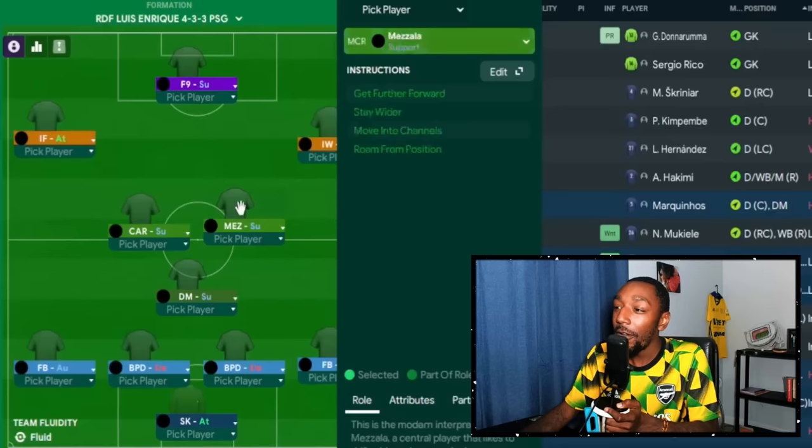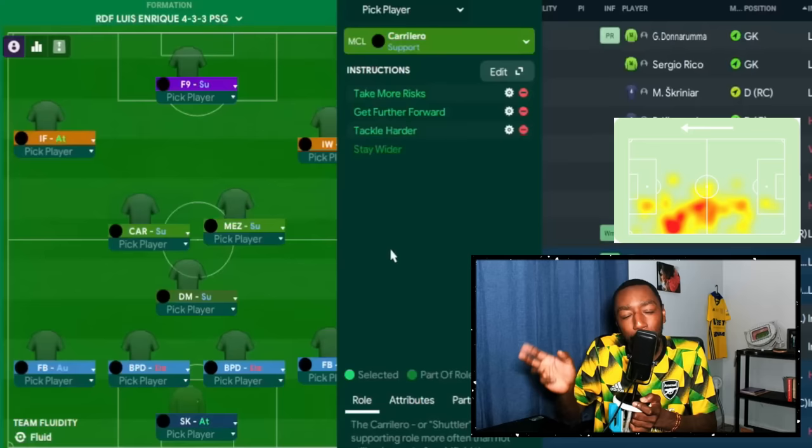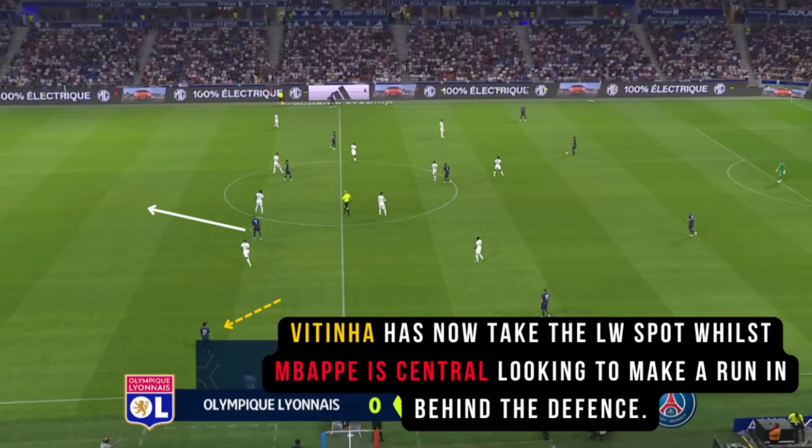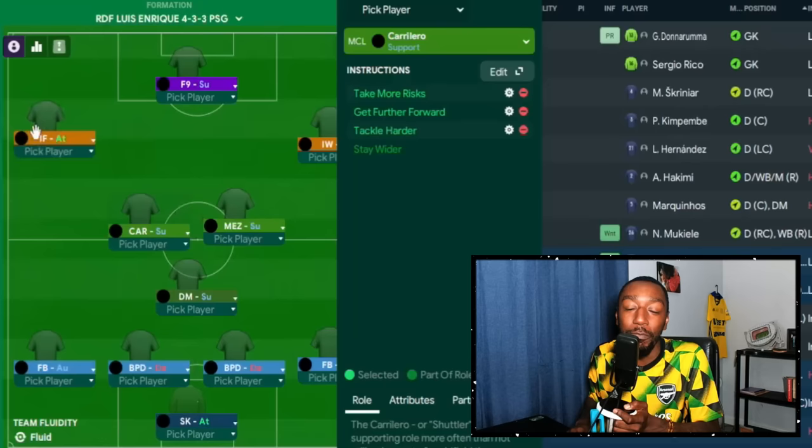On the right-hand side of midfield, we're using the Mezzala on support — someone that's going to attack those channels, something we really want from a PSG tactic. We could have used two Mezzalas on support or attack to break those two channels. But in the analysis, Vitinia often drifted out to the left — you could say the Carrilero role supports that left channel — and a lot of the time Mbappe would make his inside forward movement runs, so he needs cover, which Vitinia done really well in providing.